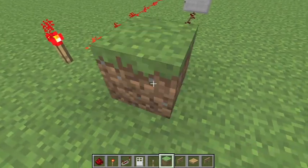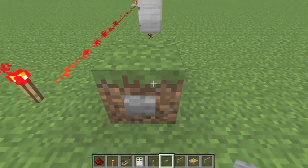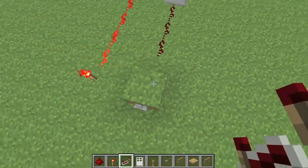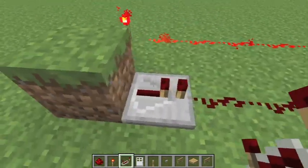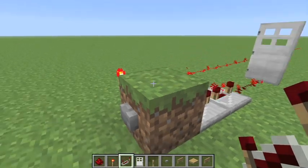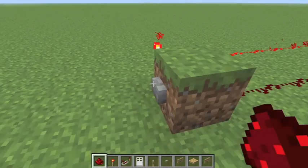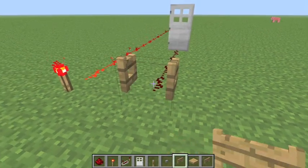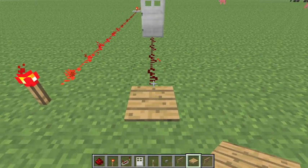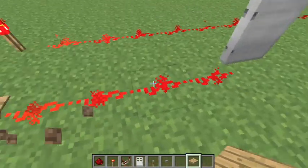A button is a slower timed signal. One cool thing is that if you add a repeater set to four, and then another set to four — which adds up to eight ticks — it's a complete one-second delay. Then there's the fence gate. You can drop items on pressure plates and they will ignite.